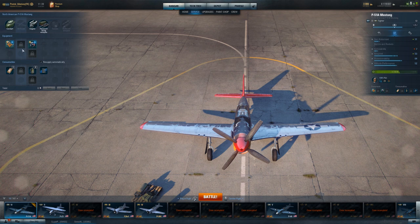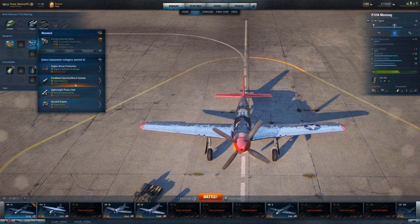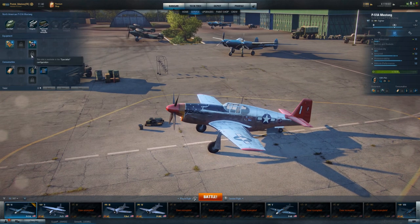Once I specialize this plane — ooh baby. On American fighters you can determine what's going to be the best bet. I'll probably put a lightweight wing frame on here for maneuverability and then do the injection boost system on the engine. Since you have 10 seconds of boost, losing a second or two down to eight or nine seconds is not necessarily detrimental, especially if your boost is going to be more effective. Once specialized, this plane is actually going to be incredibly impactful in battle.